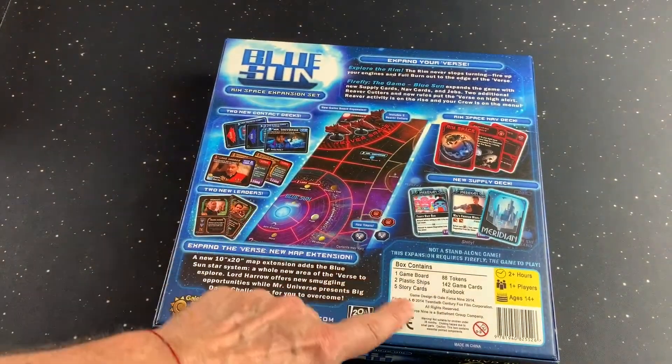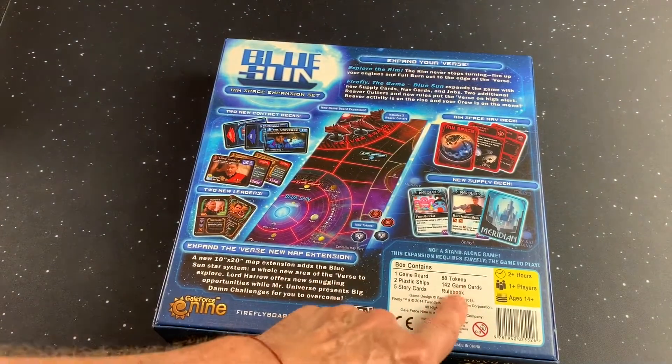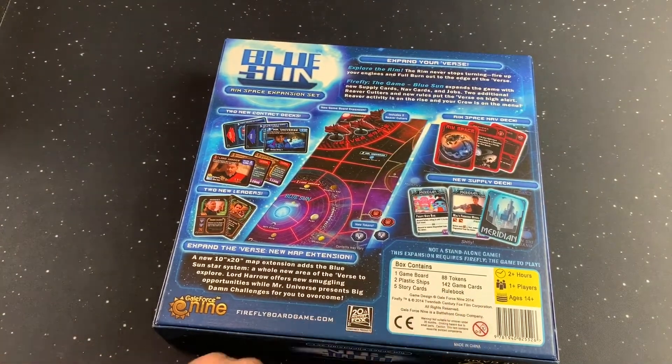We have here: one game board, two plastic ships, five story cards, 88 tokens, 142 game cards, and the rule book.